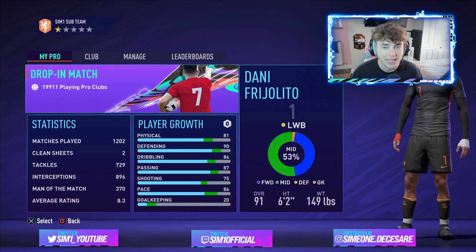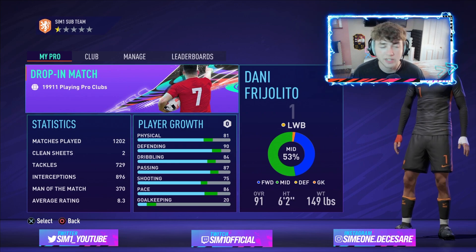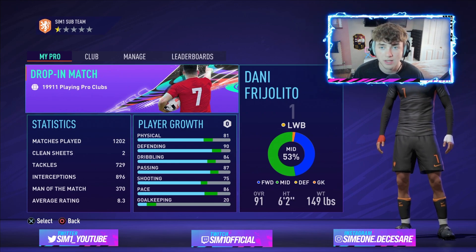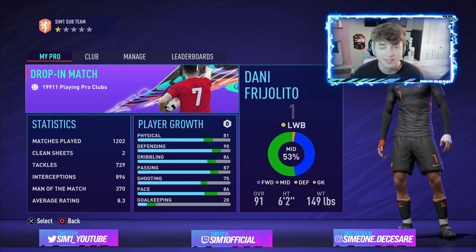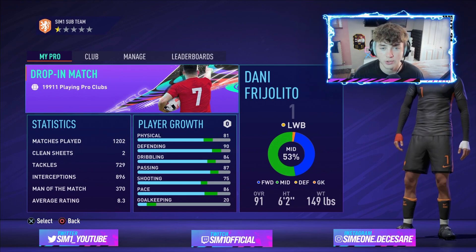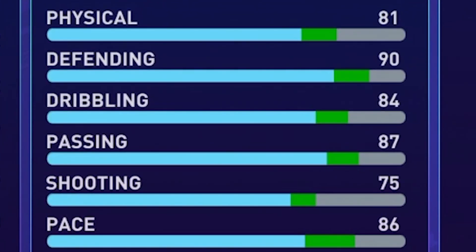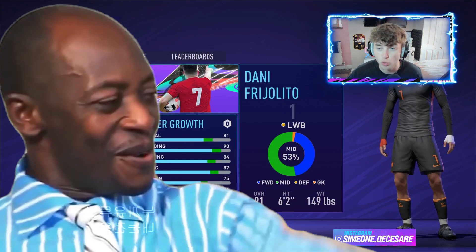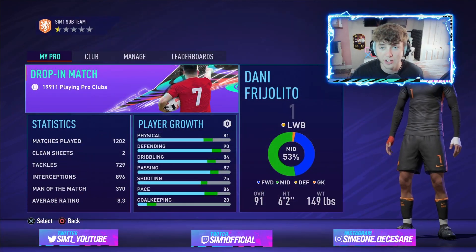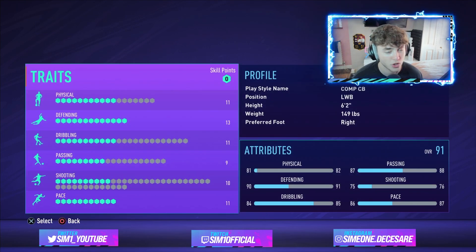There you have it — that is the center back build on screen. It is 91 rated, six foot two, and 149 pounds. Shout out to Booth for this build; he plays for my VFL team and is one of the best center backs I've ever played with. Looking at the stats: 81 physical, 90 defending, 84 dribbling, 87 passing, and 86 pace — a very balanced all-round center back build.